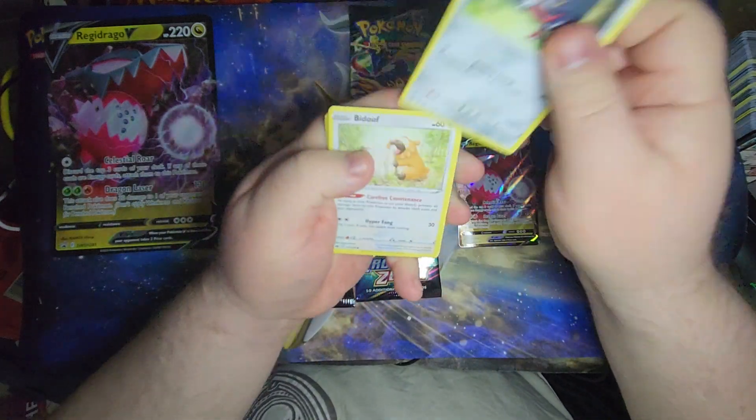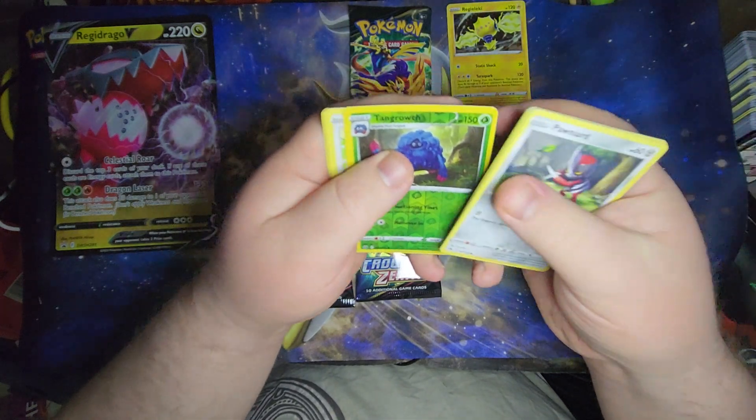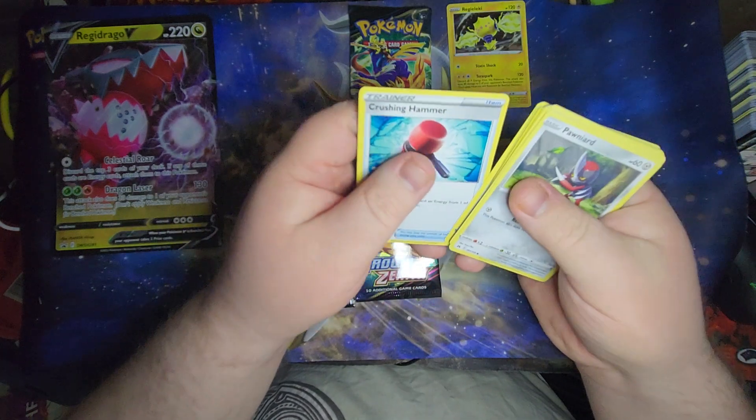Pack one: Ponard, Bidoof, Potion, Galarian Mr. Mime, Sunkern, a Reverse Foil Tangrowth, a rare Snorlax, Energy, Frenzen's Hisui, Shaman, and Crushing Hammer.